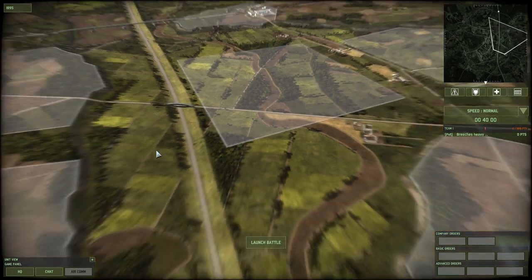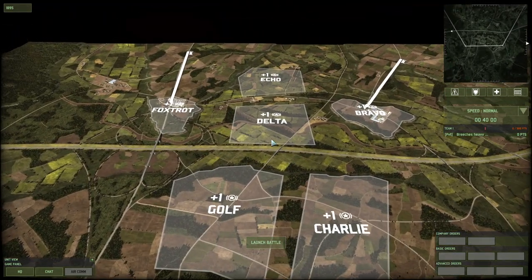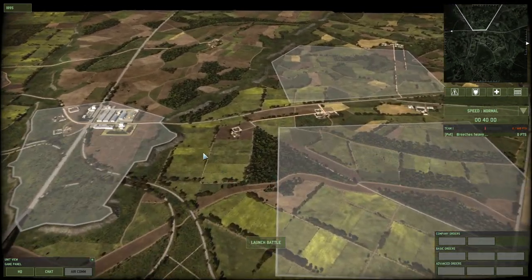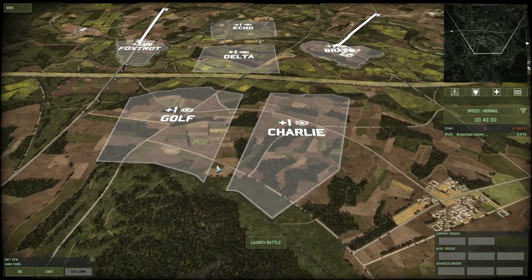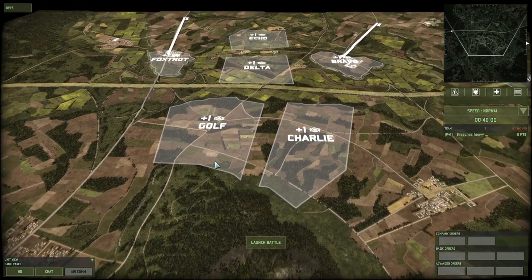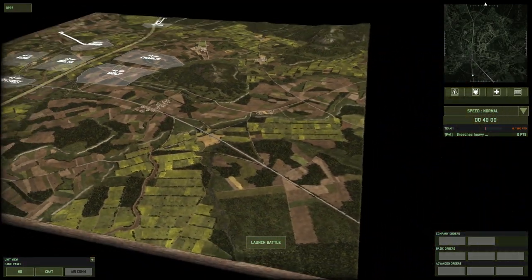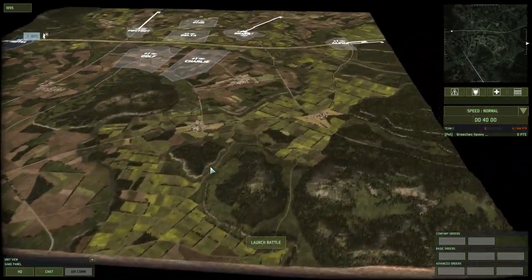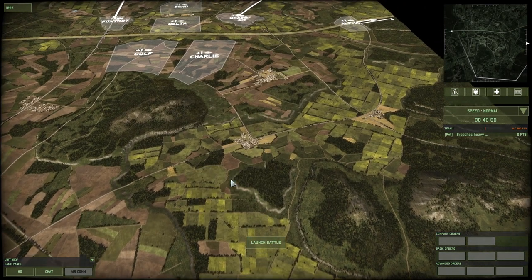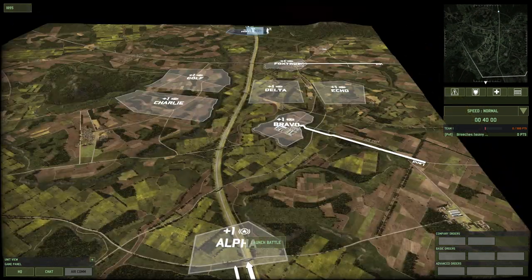Maybe a couple of lakes could be cool — generally don't put rivers in, but maybe a lake somewhere where you can hide some cheeky AA or a CV. I'm just spitballing. I wonder if there could be a one-versus-one version — maybe from here to here with these plateaus and big forests. Still though, amazing map — the best one-versus-one map. Chef's kiss, I love it.